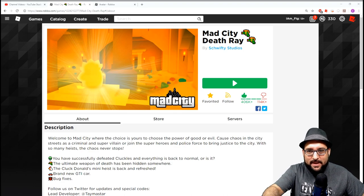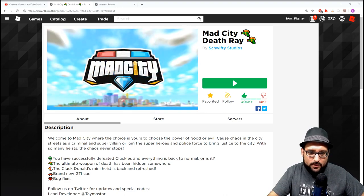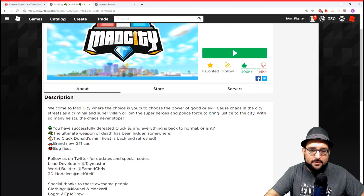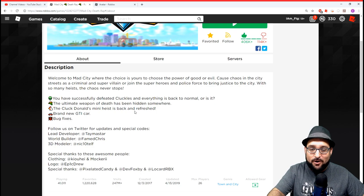Welcome back, my name is Fig and we are here with another Mad City update video. They added some new stuff to the game — we're going to be checking it out. On screen it says you have successfully defeated Cluckles and everything is back to normal — or is it? The ultimate weapon of death has been hidden somewhere, and the Cluck Donald's mini heist is back and refreshed. They also added a brand new GTI car.